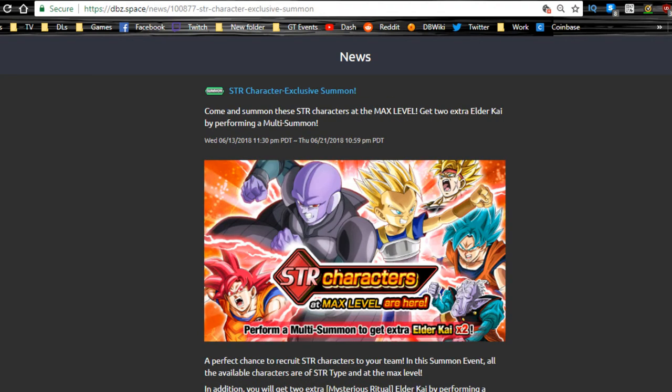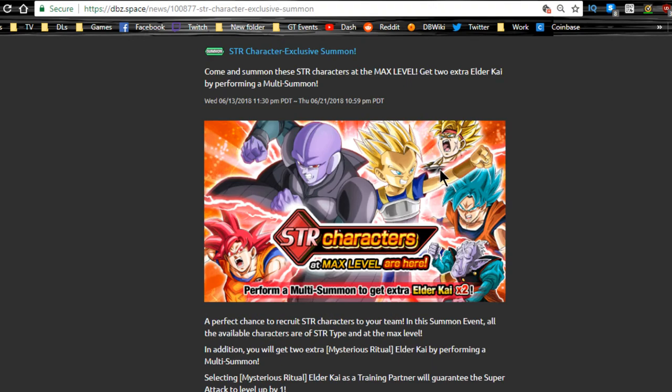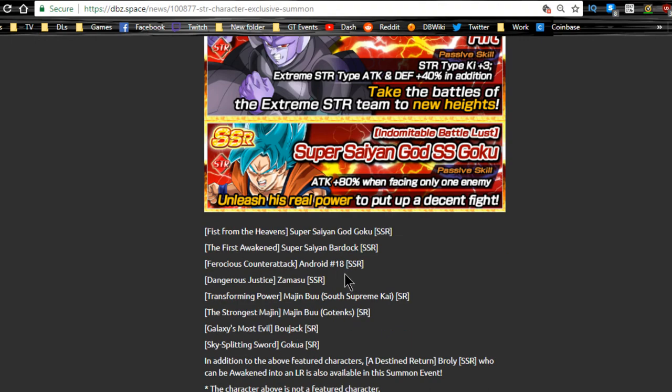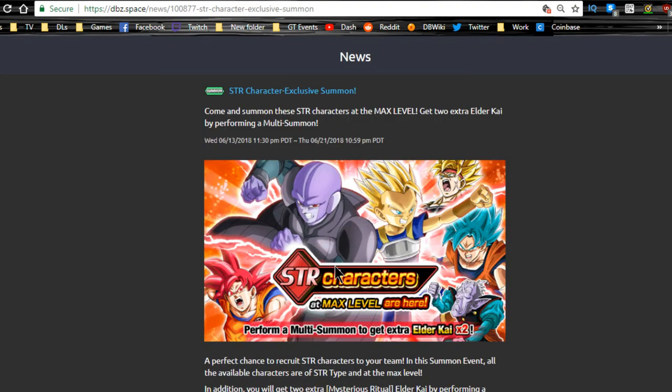There's also a strength exclusive banner with LR Broly on it — runs until June 21st, so only one more day. You get two Elder Kais per multi-summon. I don't have Hit or Kabo but my teams are already strong so I won't be summoning on it. Hit and Kabo are really good support units, and the Goku here is pretty decent even after Doken Awakening. All strength characters you pull come at max level, which saves training items and zeny.